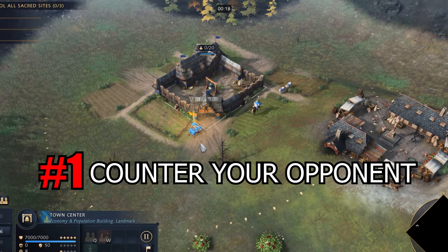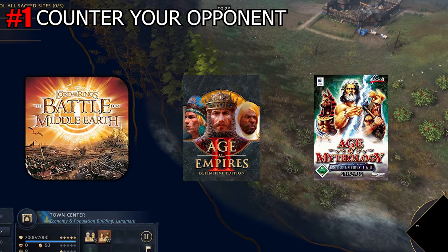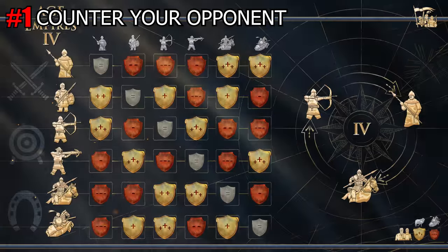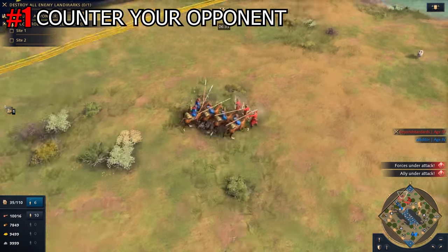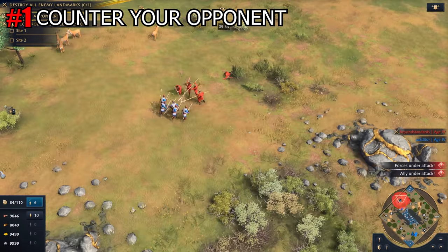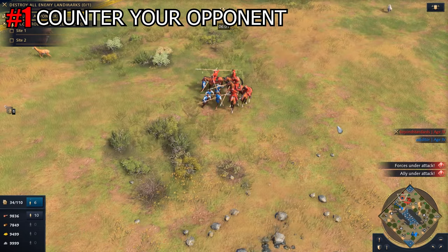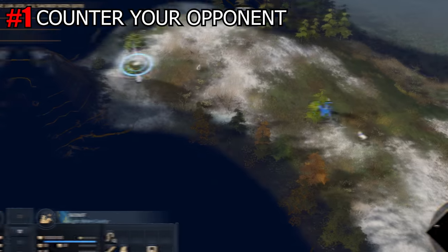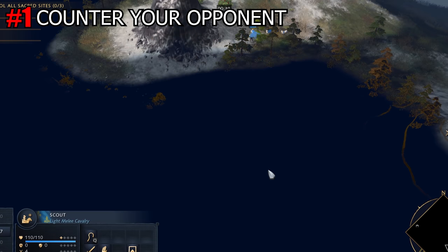Tip number 1: Counter your opponent. Almost every RTS game, including Age of Empires 4, works with the principles of Rock, Paper, Scissors. That means each unit is able to counter another unit. For example, Horsemen are good versus Archers, Archers are good against Spearmen, and Spearmen are good against Horsemen. Following this principle will make you win the fight against your opponent, at least in most cases.